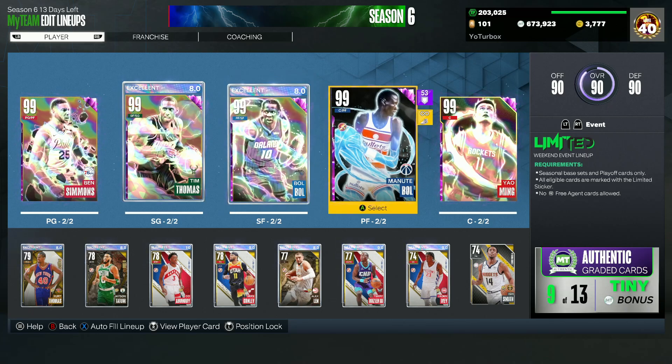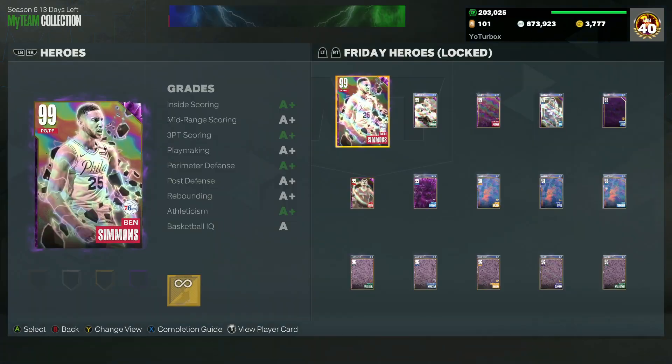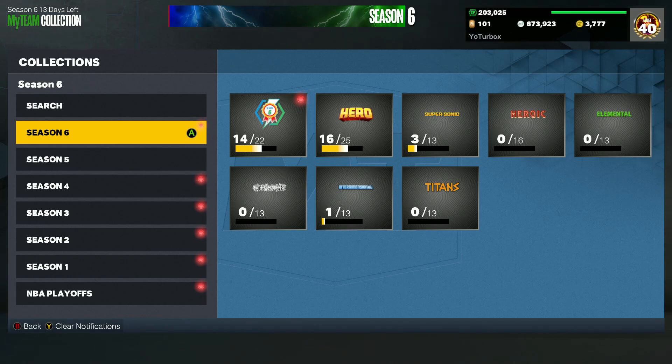I want to give a massive shout out to Turbo Big Show for locking in this set. I also think he has a whole holo collection which just looks absolutely fire. I don't think the Lock-in Manute Bol is a holo, which is super disappointing, but look at this set — it just looks absolutely clean in game. Now let's hop into freestyle and test Manute Bol's jump shot, dribble, and all that, and see how the card moves.